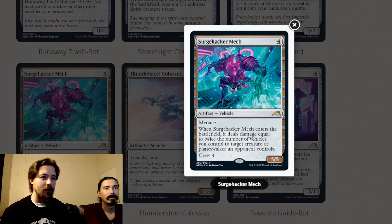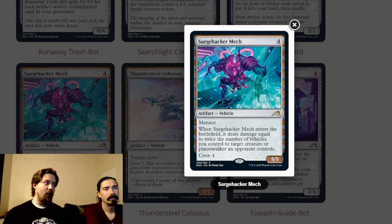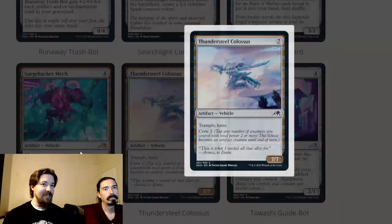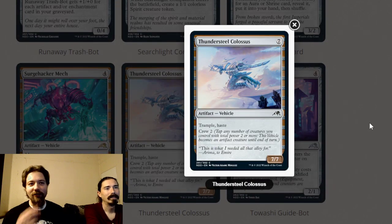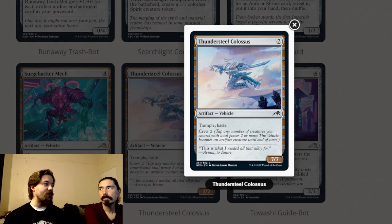Surge Hacker Mech is a four-mana five-five vehicle with menace that crews for four. When it enters the battlefield, it deals damage equal to twice the number of vehicles you control to target creature or planeswalker your opponent controls. If you control even one vehicle when this enters, it's a kill spell. If you don't have another vehicle it still kills small creatures and it's a five-mana five-five with menace. This is a bomb — pick it in limited for sure, and it could fit into the vehicle constructed deck.